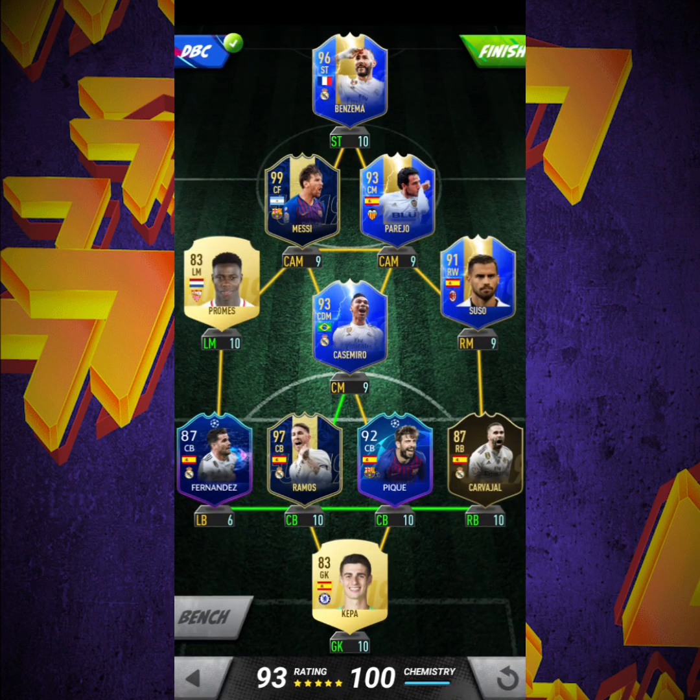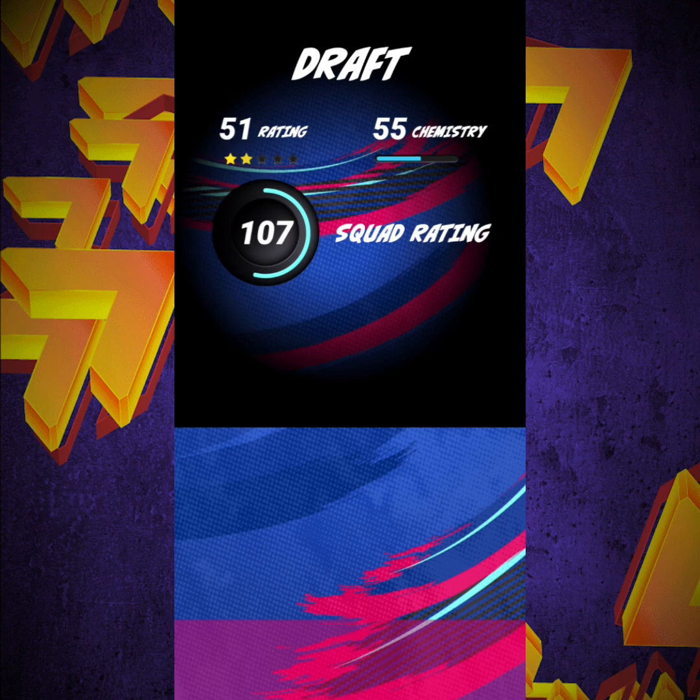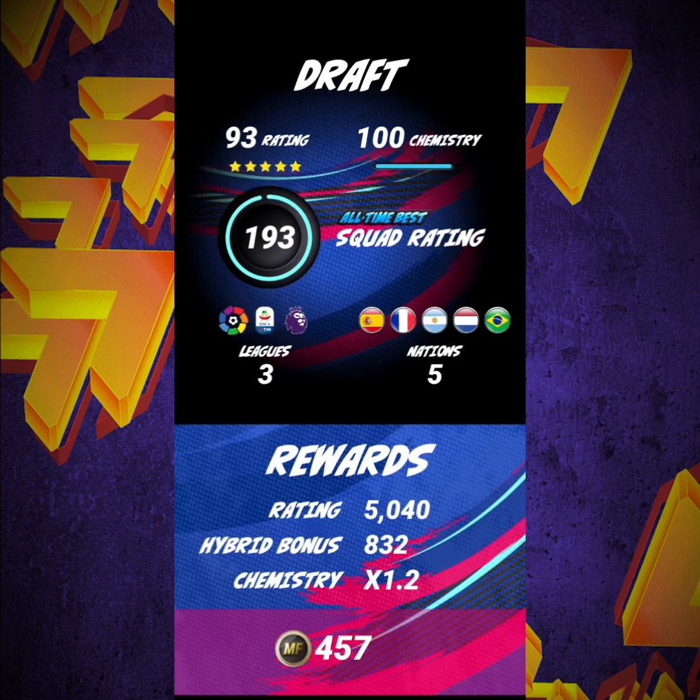The drafts are getting much better — a 193 this time. Obviously there are more promos and more high-rated promos by this point. FIFA realized that's the only way to make more money, so the promo cards are ramping up.